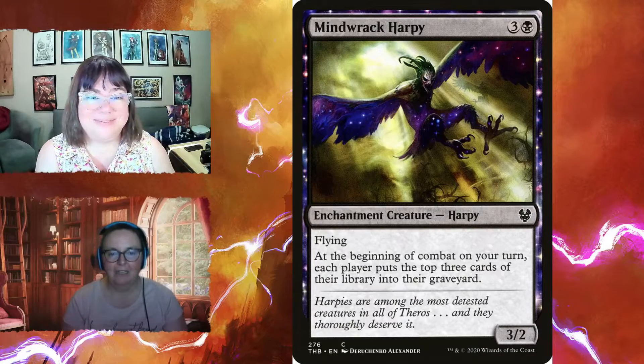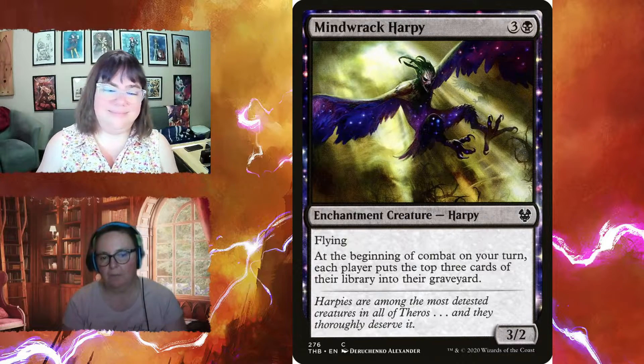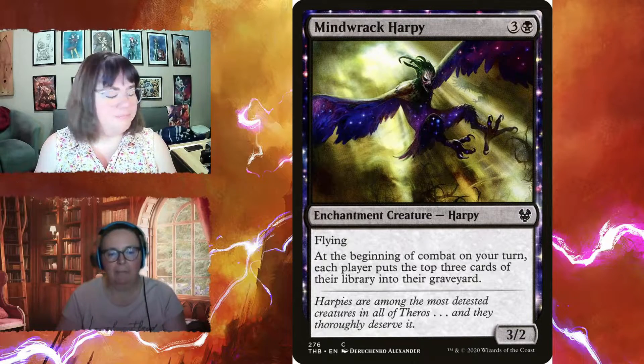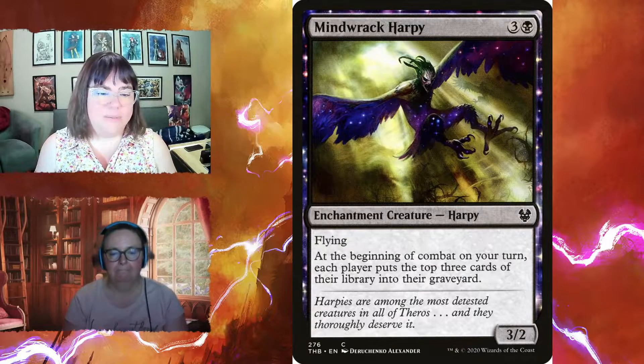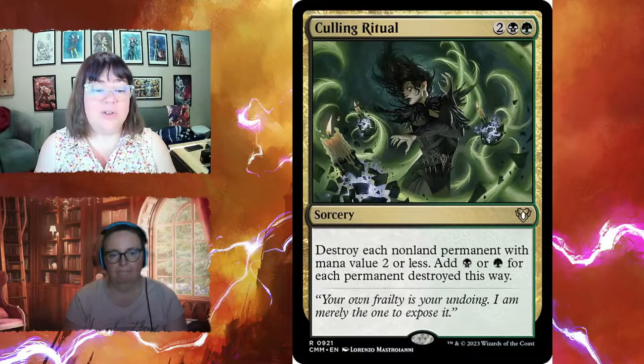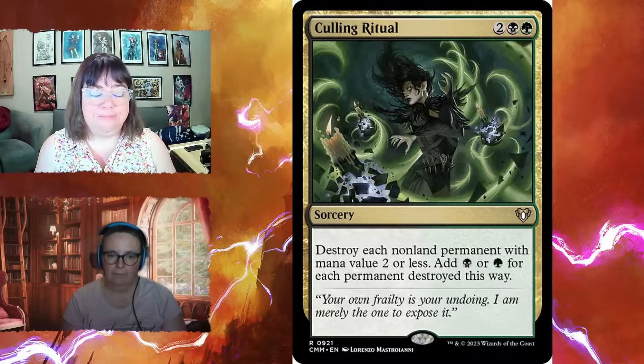Mind Rake Harpy is a three-two flyer enchantment creature — at the beginning of combat on your turn, each player puts the top three cards of their library into their graveyard. You don't mind since you can bring things back as zombies. Culling Ritual for four is a sorcery that destroys each non-land permanent with mana value two or less and adds one black or green for each permanent destroyed — note it hits yours too, so be careful.